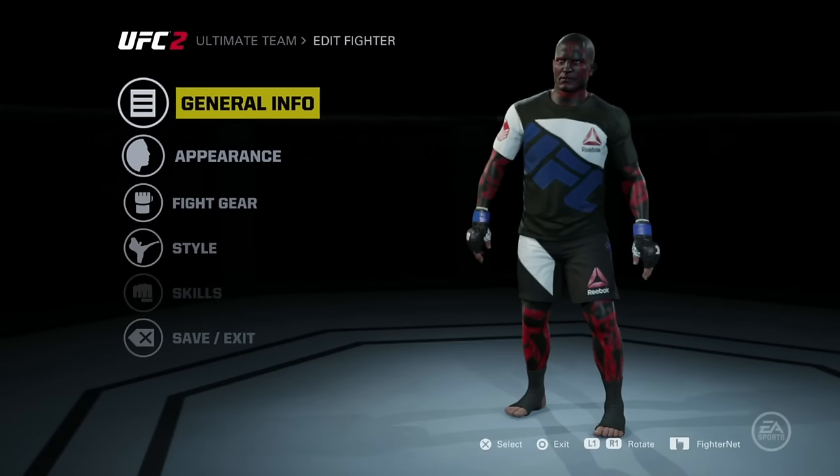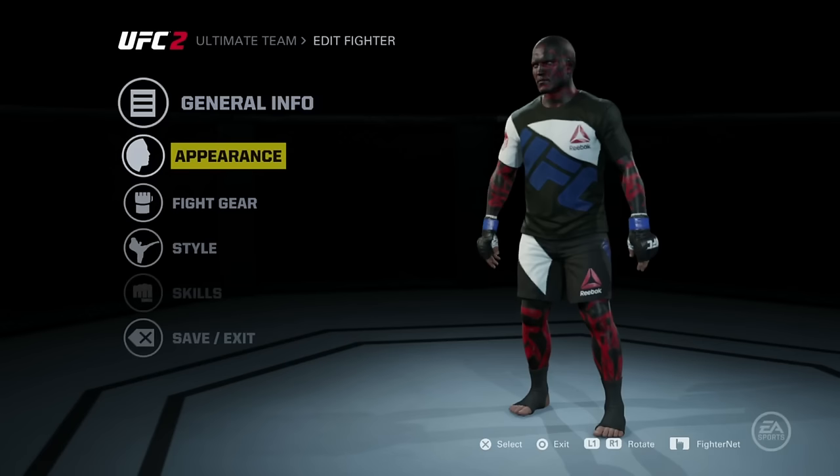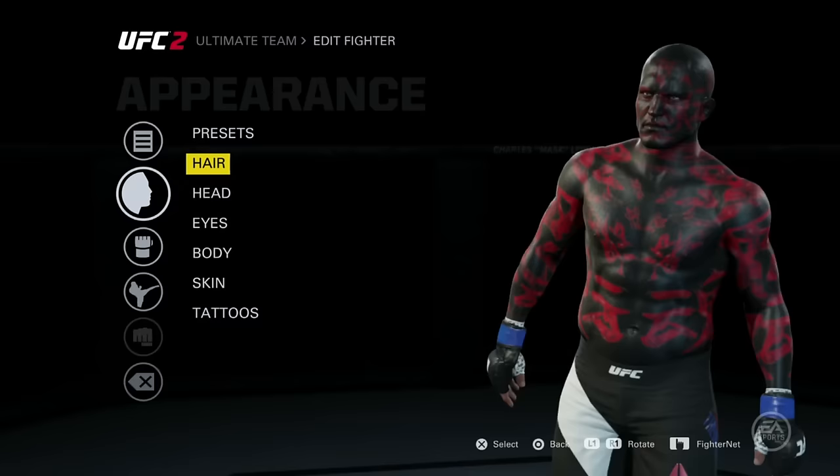Now guys let's get going with this video. For the general information it's very easy — you put Drax and then the last name 'the Destroyer,' and all this kind of stuff. You choose whatever height and weight you want. I put Hollywood just to be Hollywood, because it is a movie character.